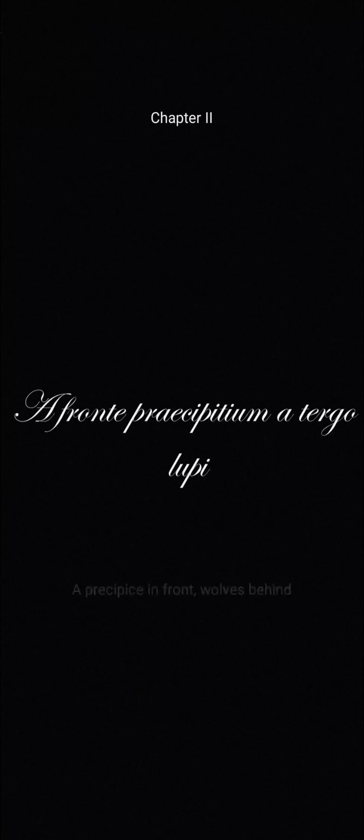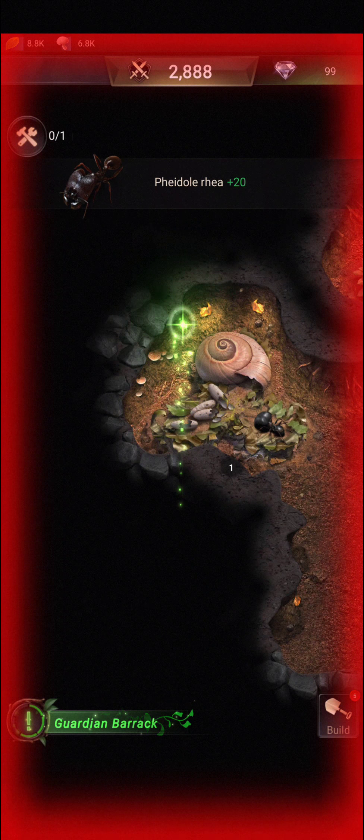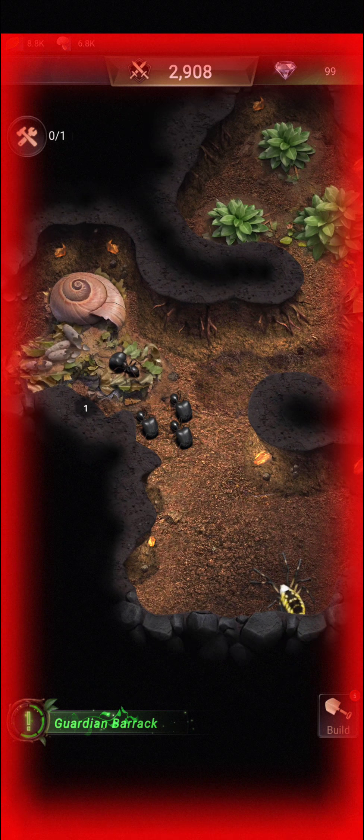They want you to just click the diamond. Take off more soil.